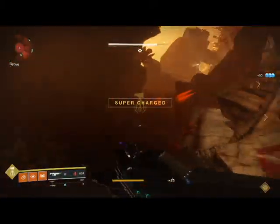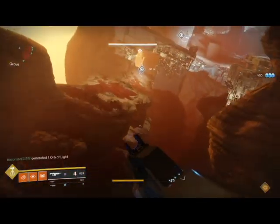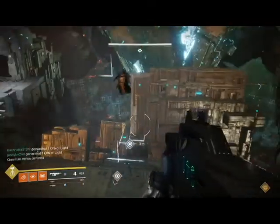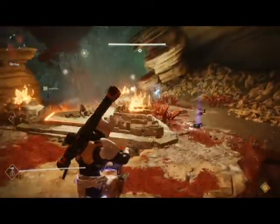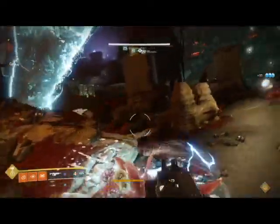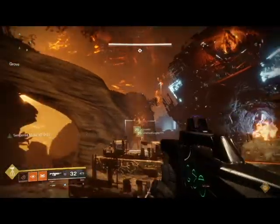In the first phase of the Argos fight, you're going to have one person at each one of the plates - arc, solar, and void. One person is going to stay and defend while another person is going to run and charge these craniums, or skulls, that you need in order to shoot at various different crystals on Argos's shield. Solar shoots solar, arc shoots arc, and void shoots void.